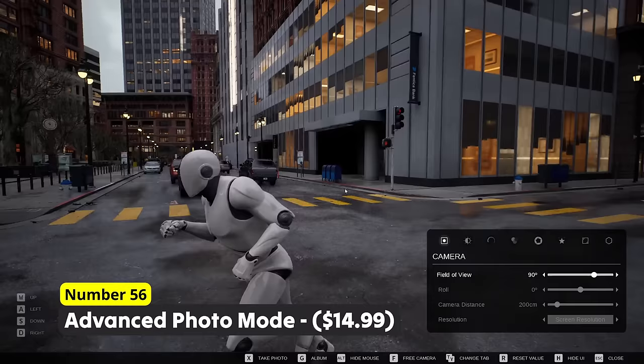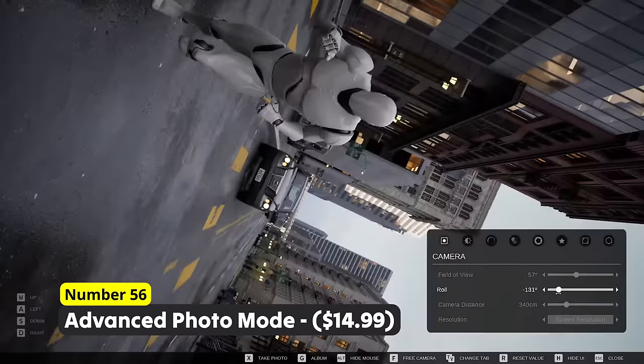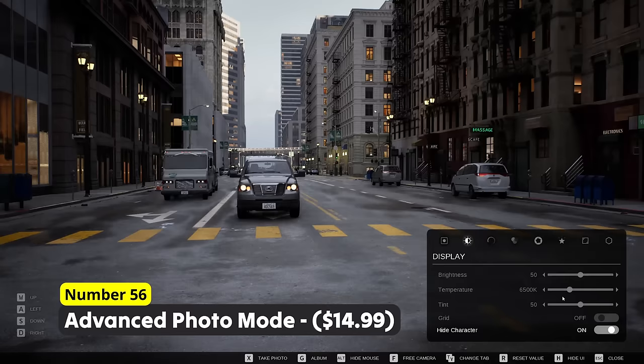Capture insane looking screenshots using Number 56: Advanced Photo Mode. Your players can capture great moments with plenty of options to convey their feelings from that exact moment. It features a user-friendly UI as well as full gamepad support.